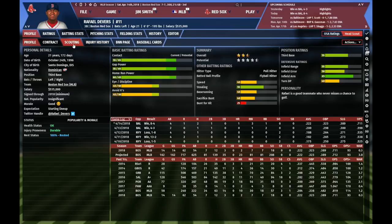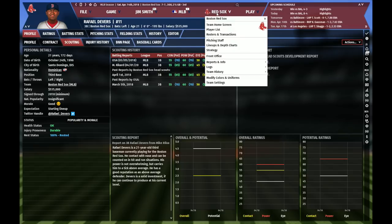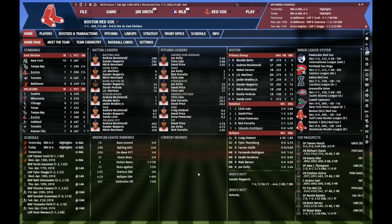We have new scouting reports on players — all the text is completely rewritten. We also have scouting graphs of the major ratings, and after you have simulated a few years, you can easily check out how the player has developed over all those years, which is very useful especially for young players. Let's check out the team home screen. That's the new look and feel of Out of the Park Baseball — we hope that you enjoy it. In the next video, I will show you more of the advanced features we have added to this latest version.